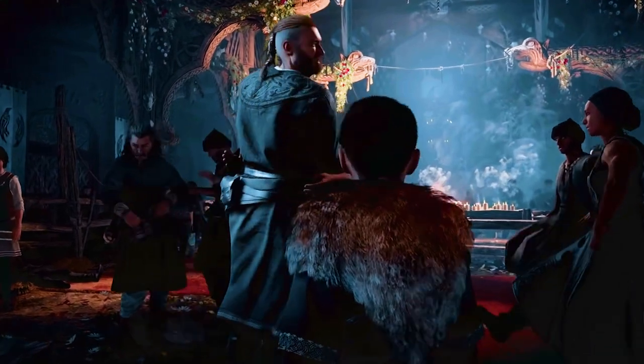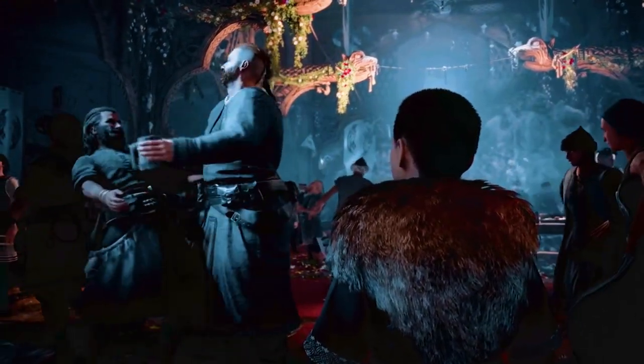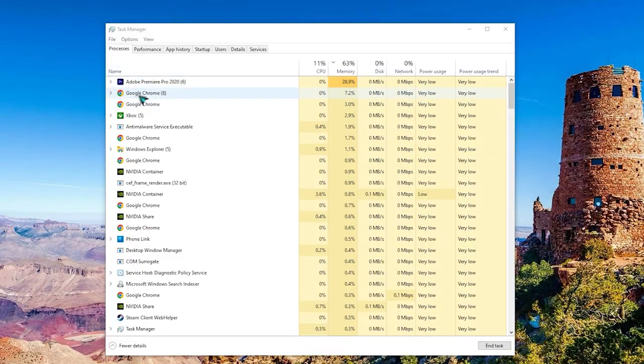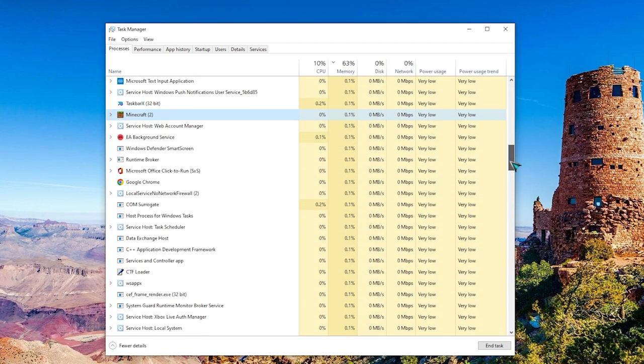Fix 4: Disable or turn off applications in the background. If the game and your PC are already updated, the next step is to see if a third-party application is interfering with the game or the system. Close all applications that are running right now, and use the Task Manager to check apps running in the background and force quit them.